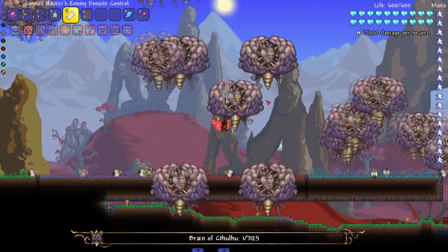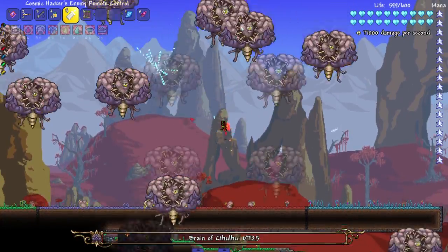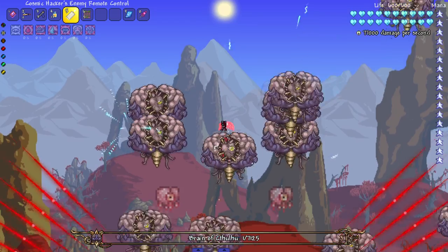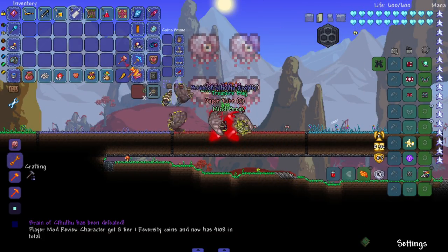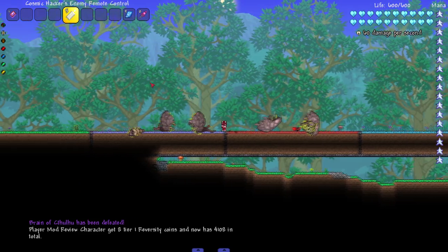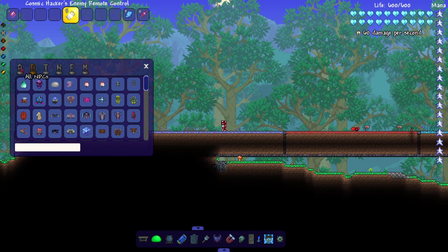I don't know which one is which - I'm just gonna keep firing until something dies. Brain of Cthulhu wins against this weapon. I can't figure it out, it's just not dying. I'd say that's more of an eternity mode win because obviously the mod would kill everything outside of eternity mode.